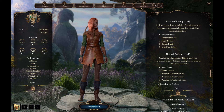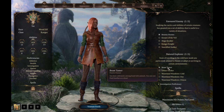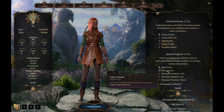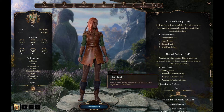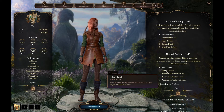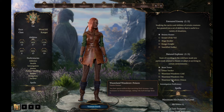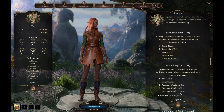For Natural Explorer we have a few choices. We're probably going to go with Beast Tamer, because we can get ourselves a Familiar to help in combat — that's pretty good. Urban Tracker gives Sleight of Hand proficiency, which might suit a more thief-style play if you don't have a Rogue in the party to help with picking locks. The remaining options are resistances to specific damage types, but Beast Tamer is far and away the best one here.